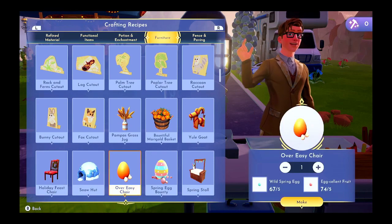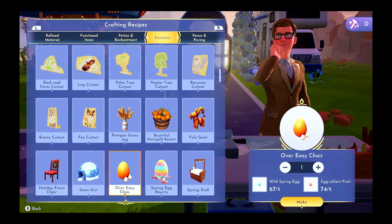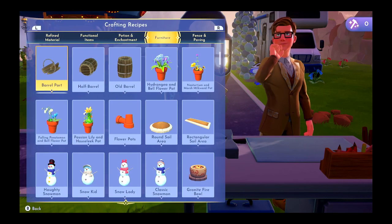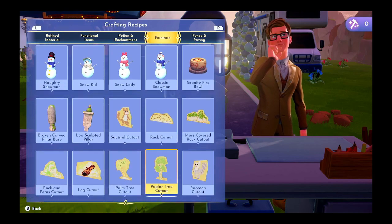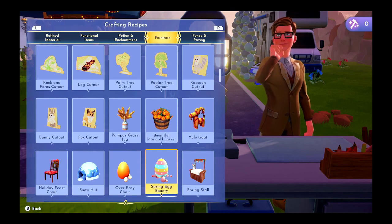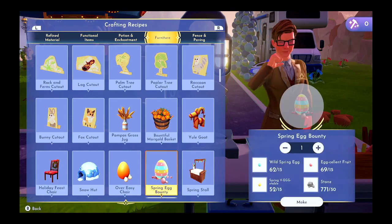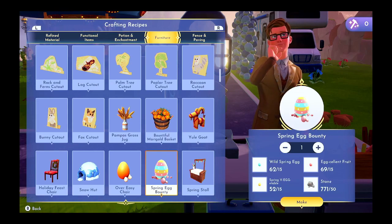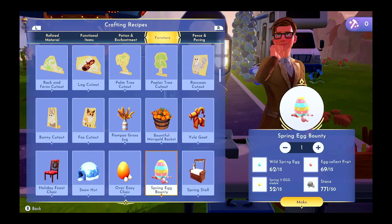We have the over easy chair — five of the blue and five of the pink. We made that. We have the spring egg bounty, which is 15 wild spring eggs, 15 egg-cellent fruit, 15 spring vegetables, and 50 stone.